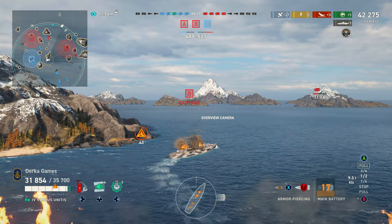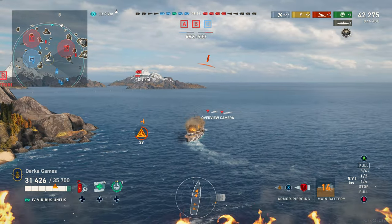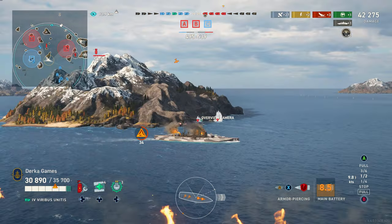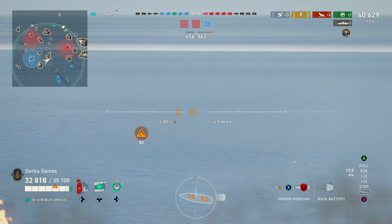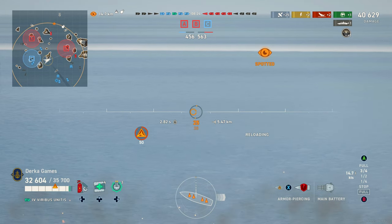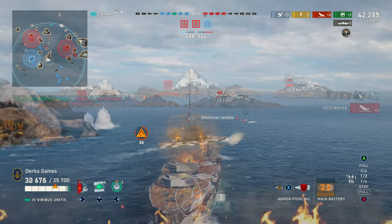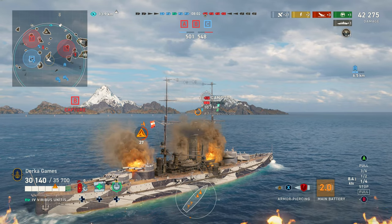Here's a quick tip: we blind-fired that Kamikaze and I wanted to point this out. If you have a DD that's spotted and they're slowing down on their smokescreen, that means they're probably about to go unspotted. Just stay aimed in on them even though you lose your gun lock — keep your cursor right where it was and fire. Chances are you're going to hit them, especially at close range, and we were rewarded with that kill.